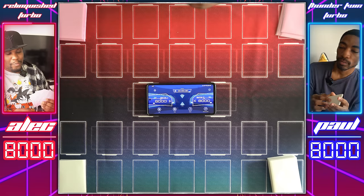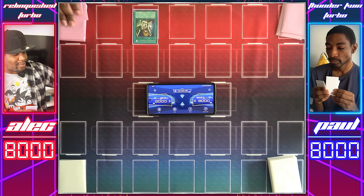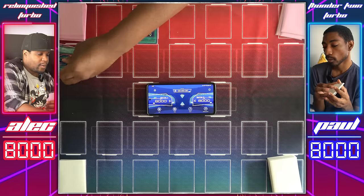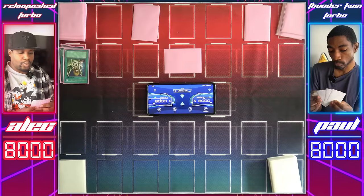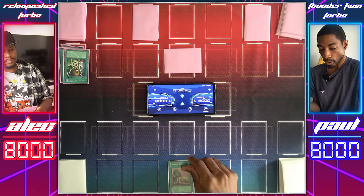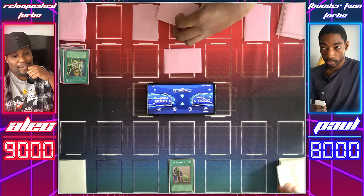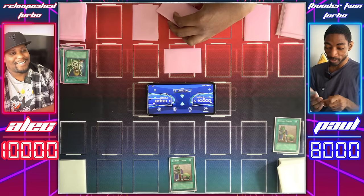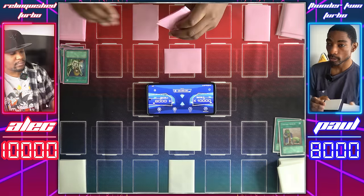Let's start this game off with Graceful Charity — draw three cards then discard two. Our decks are already getting faster. I'll discard Polymerization and Man-Eater Bug, then set two face-downs and end my turn. Draw, duelist. Let's start off with Upstart Goblin — I'll take a thousand life points. Have another — that's literally what I just drew. Another Upstart Goblin. If I draw a third, that'll be funny. I'll set a card face down, another card face down — take it away, duelist. Draw for turn — I'll pass.